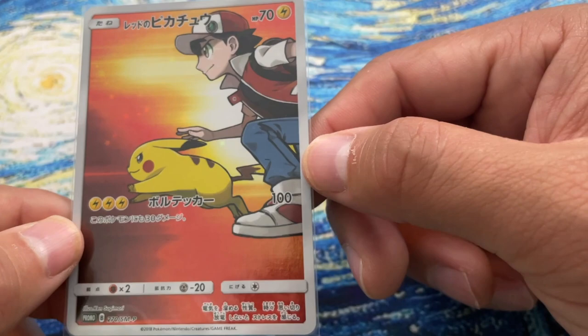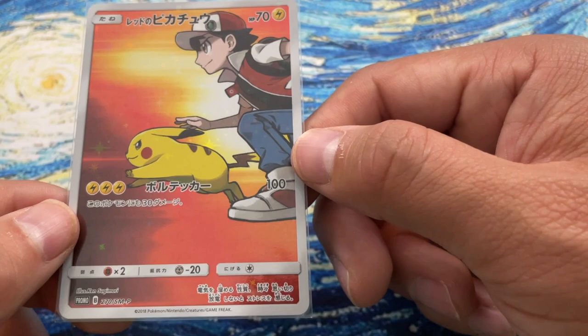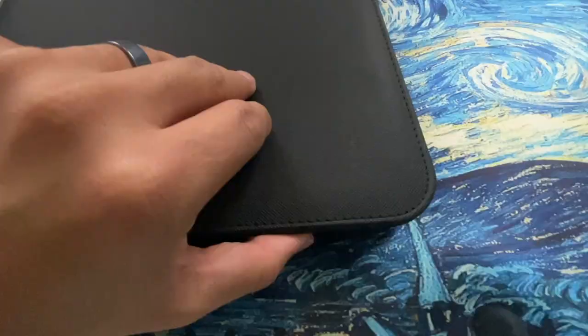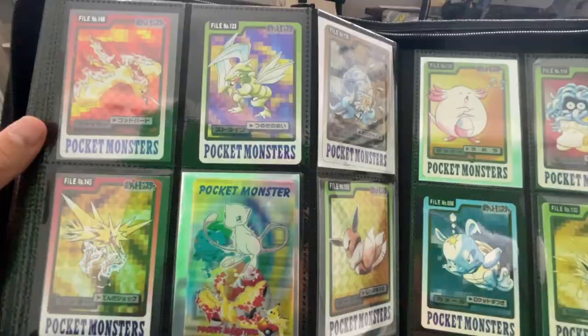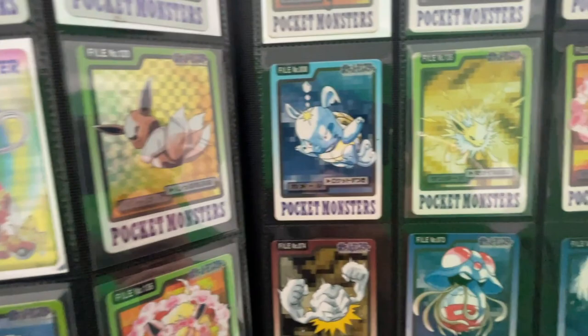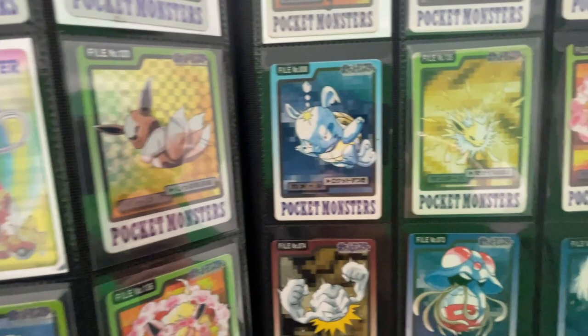Ash's Pikachu art right here. I definitely need to pull out some more - we're going to look at just a few more cards that I have. I'll show you why I didn't want to show you my binder. Let's see what we can look at, like the old cards - the Bandai cards. I love these holographic ones and this is more of that Sugimori art. I just ordered quite a few more of these as well. Just absolutely love them all.